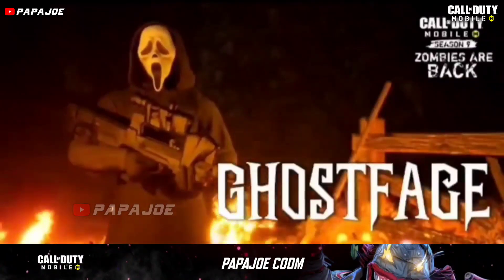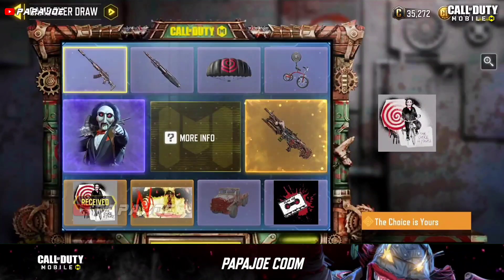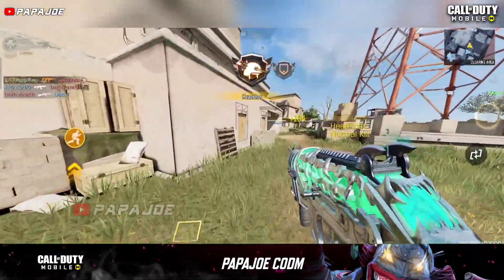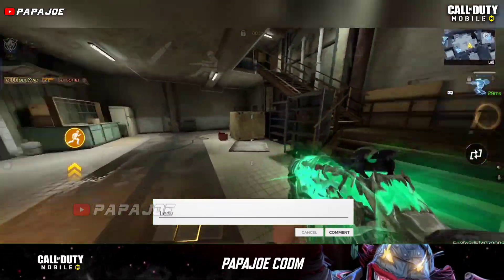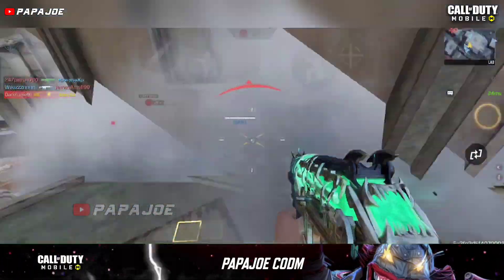If we recall, the Saw collaboration was celebrated with a lucky draw on Halloween, and according to this, Ghostface will also appear in a lucky draw in COD Mobile. However, this is not confirmed because so far no information or hints regarding another lucky draw have been found in the in-game files. Of course this can still change until October 31. Feel free to write me your opinion about it in the comments section.